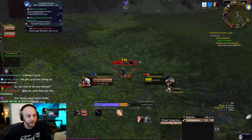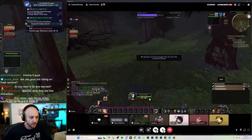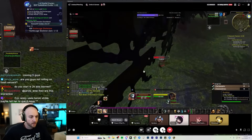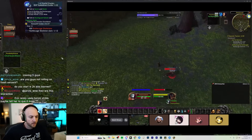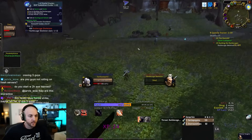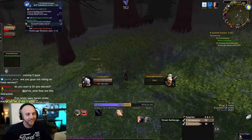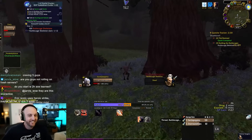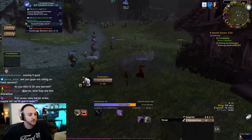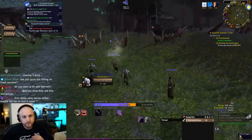Sardaco notices Emiru is rage-capping and asks if she's pressing Heroic Strike. She confirms she has it up but the mobs die in one or two hits before she needs it. Another player — McConnell — joins the stream, and they reveal they're doing warrior training for Emiru and setting up her macros.